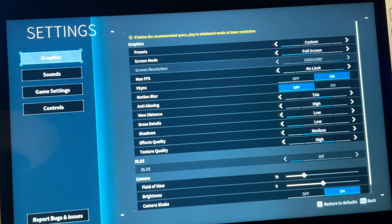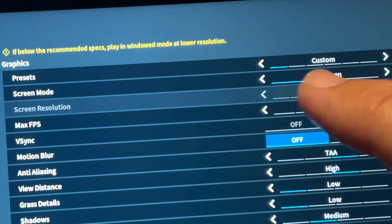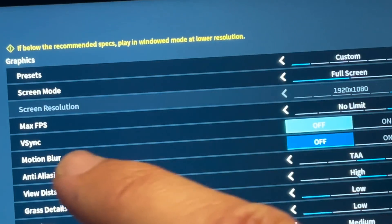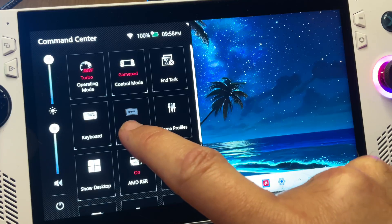Tip three: Fluid Motion Frames currently requires games to be played only in full screen mode and with V-Sync disabled, so don't forget to do this.